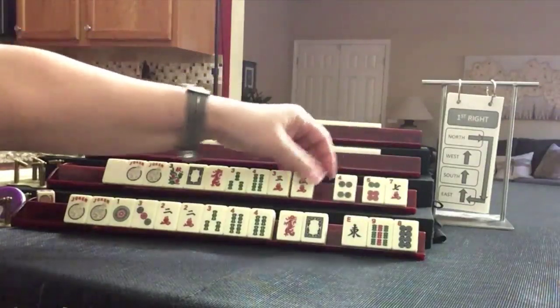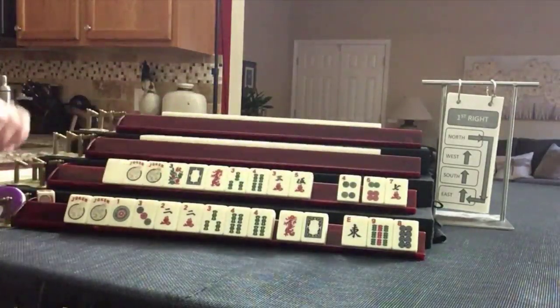Threes with white. There is a consecutive hand that uses one suit — three, four, five. We have no four crack though. Let's keep the five and pass the four. Let's see what happens.